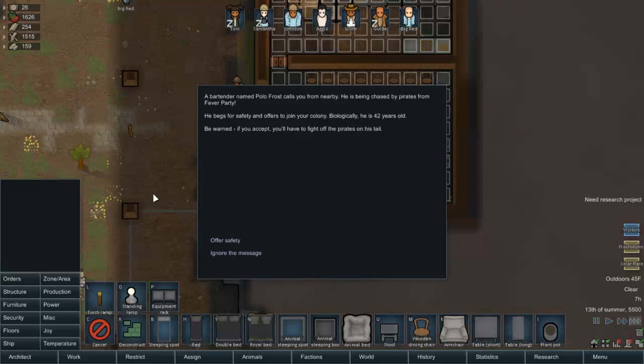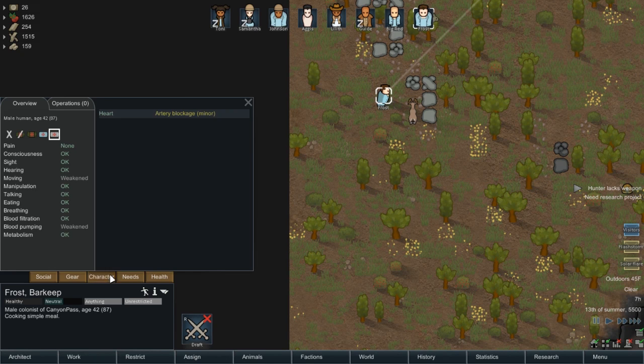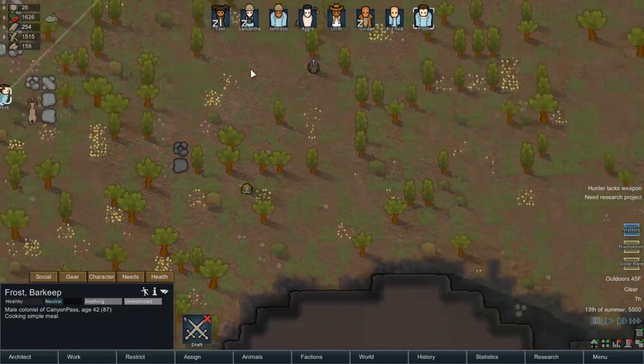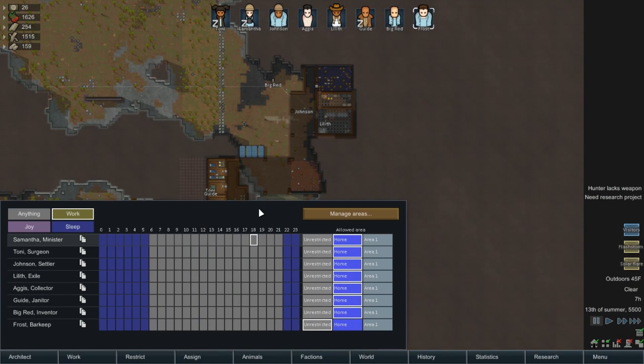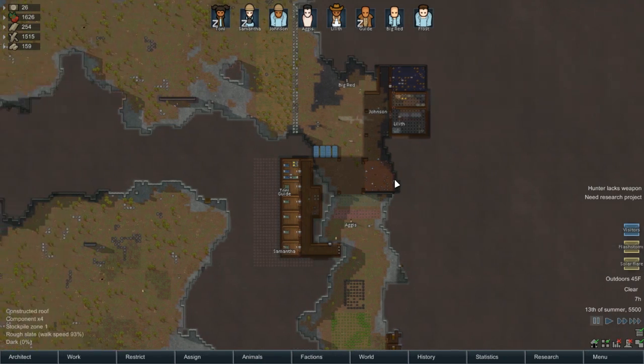A bartender named Polo Frost calling nearby — he wants safety. Sure. How good are you? You're pretty good. You're a slowpoke there, but you're okay. You're not the worst person I've ever had in my group. So, everyone — first let's restrict everyone to home. Animals, we'll restrict you to animal area one. Put you in all nice and safely.